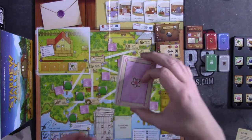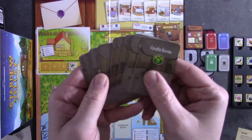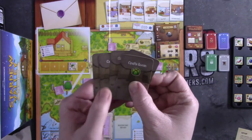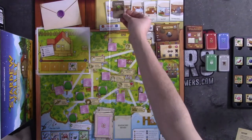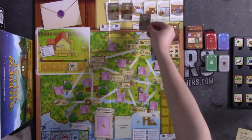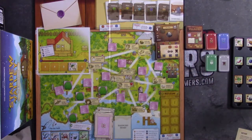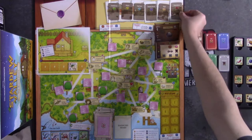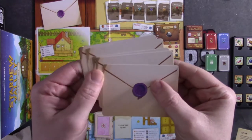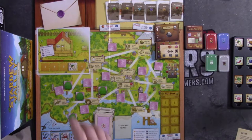Place those season cards on top of the calendar on the board. Then take the community center cards — they have different rooms. Take the craft room cards, give them a good shuffle, draw one at random, and place it face down on the craft room spot. Do the same for the pantry cards, fish tank cards, bulletin board cards, vault cards, and boiler room cards, making sure you grab one at random for each, face down. Then prepare Grandpa's goals by taking the envelope cards, giving them a good shuffle, taking four at random, and placing them face up in the corresponding spot on the board. These are your victory conditions for how you win the game.